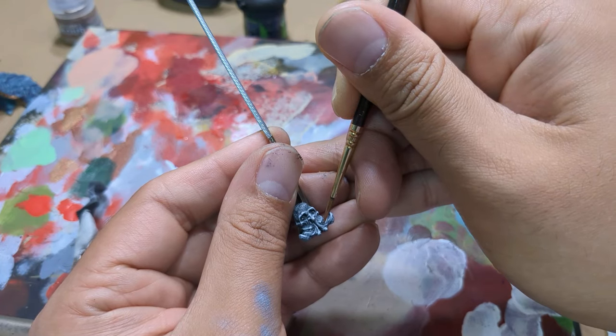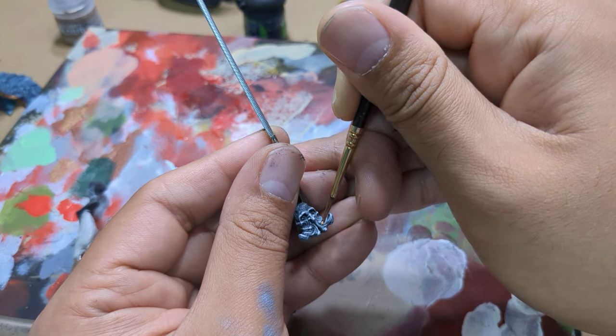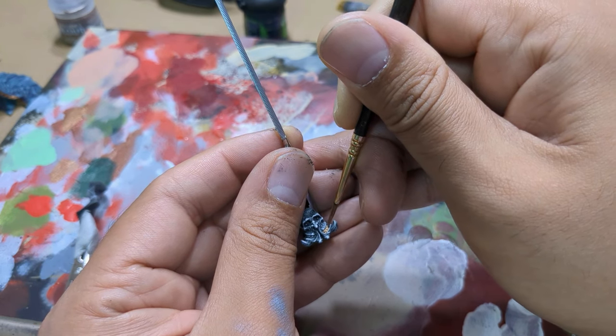For the final details of his face - mainly his teeth and eyes - they got painted with a bit of bright bronze and some strategic placement of shade to add a bit of contrast for the teeth.